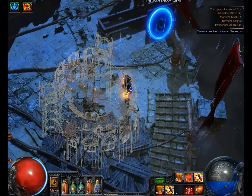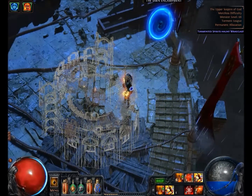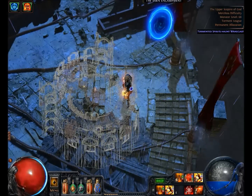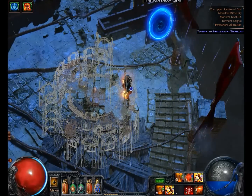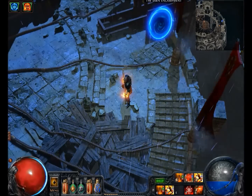I thought the tower was 67, but this is 68. So when you get up here to the Upper Scepter of God, that's cool. And you can tell I don't want to split my loot because of permanent allocation, so I don't have to split it with my multiple personalities my character has.